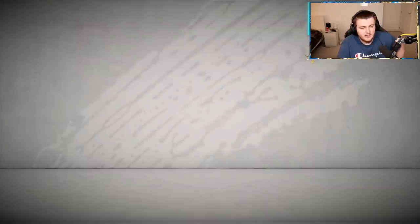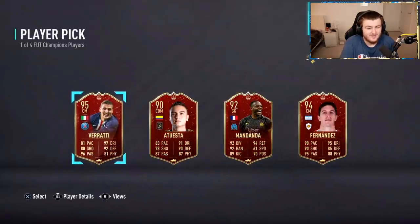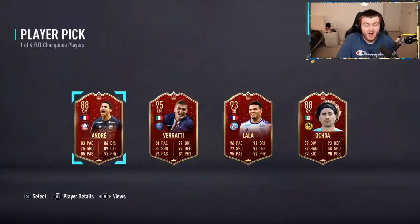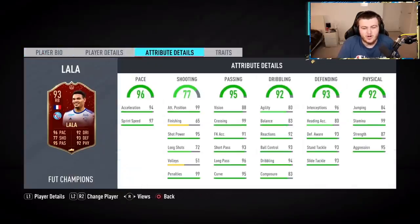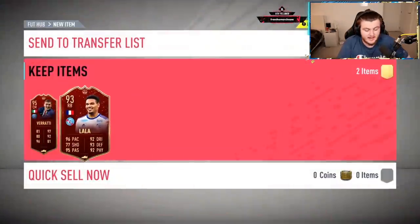Yet another set of Gold 2 picks. The last set was the worst set we've had so far, so hopefully this set's a little bit better. We're going to see Fernandes again or Verratti. I think you'd probably go rating here, unless you want a Fernandes super sub. Second pick now — Lala! That's great, really really good. Lala's sick. This is the one card I've really wanted. Unfortunately we didn't hit that, but Lala is absolutely incredible. You absolutely love to see that.